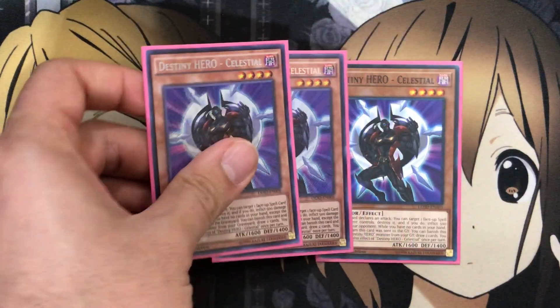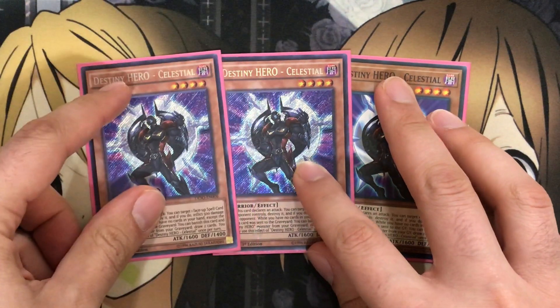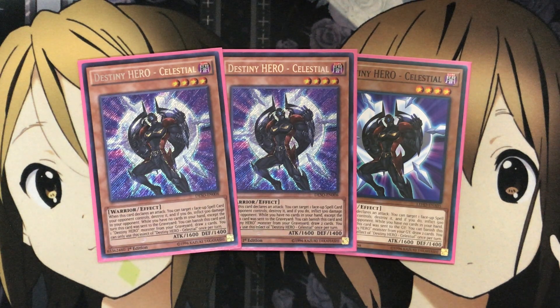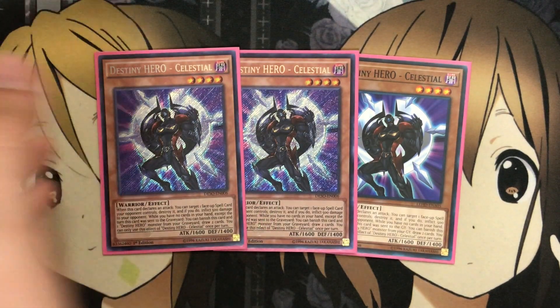For backup I run three Destiny Hero Celestial. When this card declares an attack, you can target one face-up spell card your opponent controls and destroy it, inflicting 500 damage. While you have no cards in your hand, except the turn this card was sent to the graveyard, you can banish this card and one Destiny Hero monster from your graveyard to draw two cards. The draw power from the graveyard really does come in handy late game. Even if you invest your entire hand in a play, that draw of two can give you cards you need — a Mass Change, a Necrofusion to fuse from the graveyard. Celestial definitely does help with it, so a definite three-of in the deck. The spell destruction also comes in handy for getting rid of field spells or pesky continuous spells.